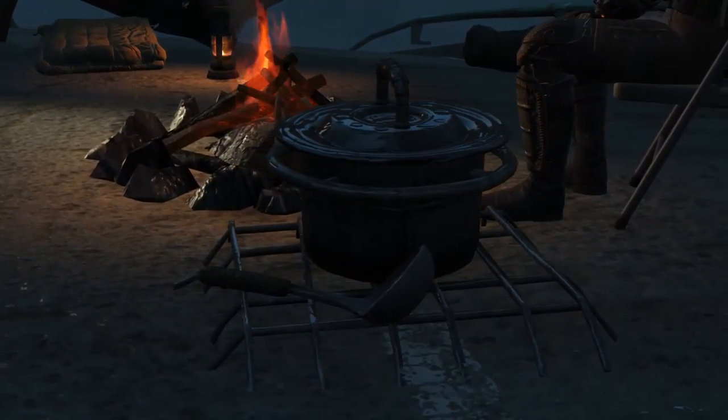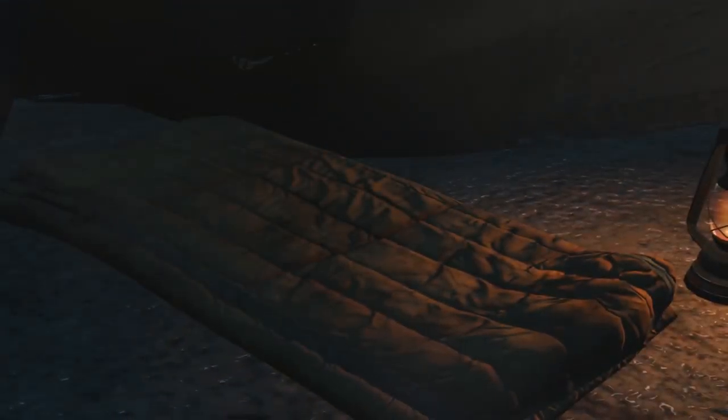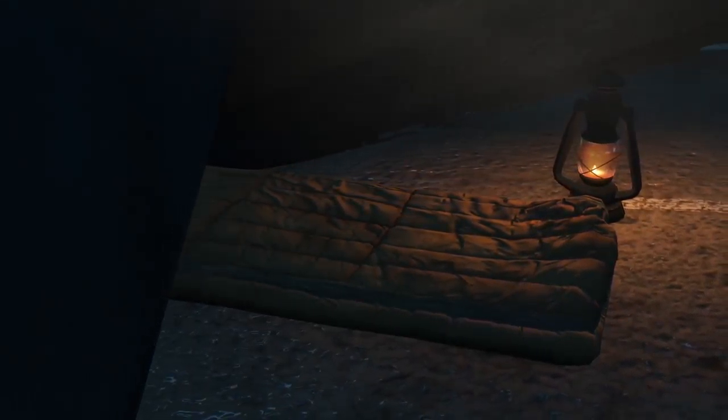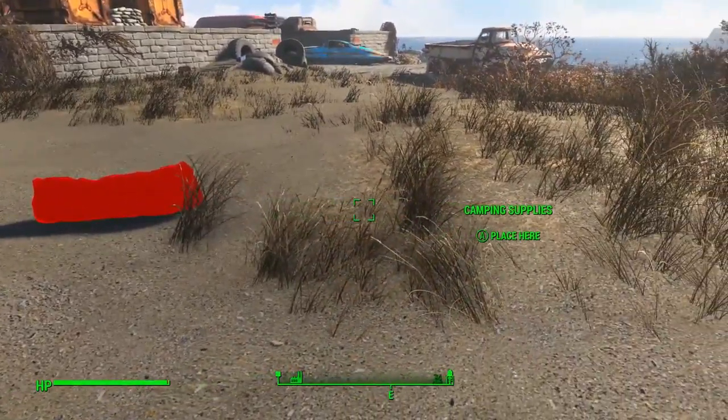Your camp is limited to more basic features such as cooking pots, tents, portable generators for the use of lights, scrap-quality weapons and armour, and of course somewhere to sleep. But you are limited to a sleeping bag at a camp, which is logically sound. And remember, even in survival mode, sleeping bags don't offer the same benefits as a standard bed in the first place.